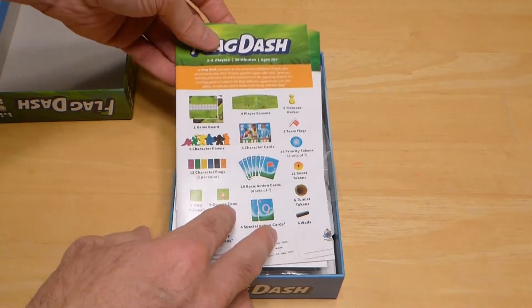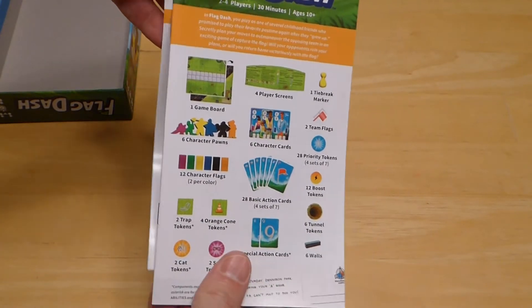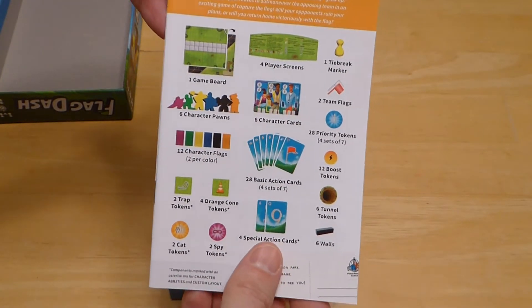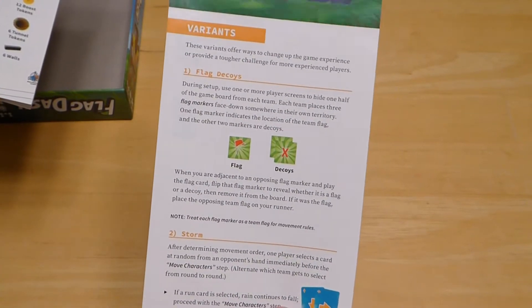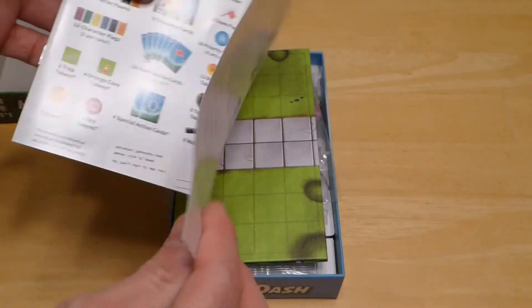Inside we're going to have our rules. It's a really nice rulebook. It's small, and the rules are really simple, as I had mentioned before — quick to go through, easy to learn. There's also a page of variants that you can play, and it's double-sided with the different variants included.